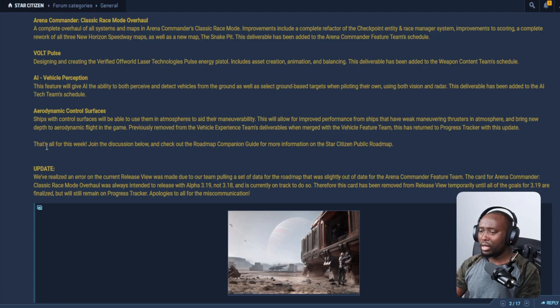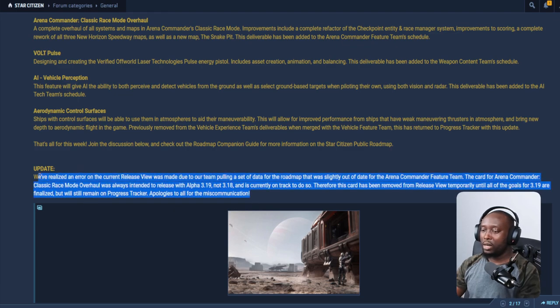They also mentioned that they realized an error on the current release view was made due to their team pulling a set of data from the roadmap that was slightly out of date for the Arena Commander feature team. This card — the Arena Commander classic mode — is actually meant for 3.19, but they accidentally placed it for 3.18. The card will be removed from the release view temporarily until the goals for 3.19 are finalized, but will still remain in the progress tracker. They apologize for any miscommunications. It's okay — it's good to communicate that you made a mistake on the roadmap.